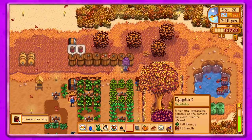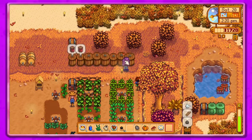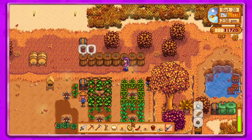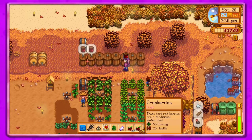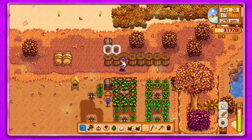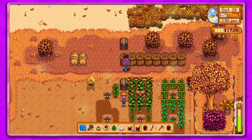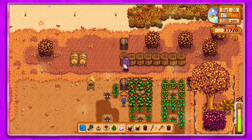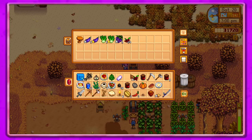Let's do some eggplant. I think if I have any pumpkins... I don't know. We'll put a gold star cranberry in — why not — and then one of those. Actually, I'll just do a regular one, and we'll see what we get from those when we sell it. We'll go ahead and put these up.